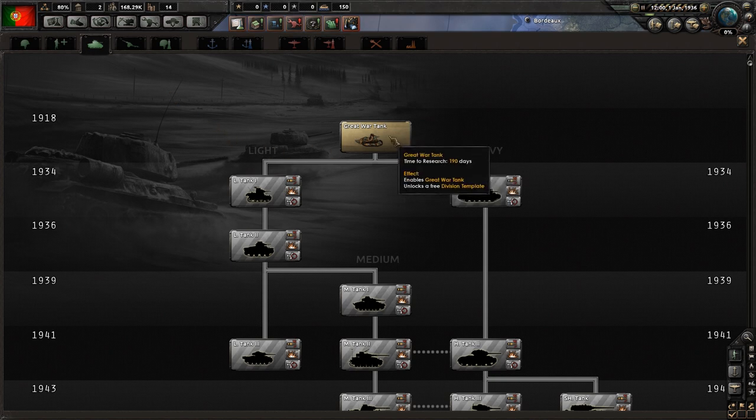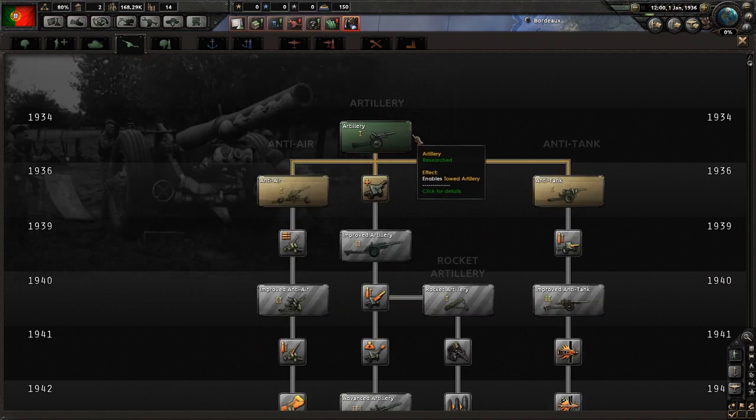For armor we're very behind - we don't even know how to make great war tanks, so we are significantly behind. If we want to go armor, we need to really start now and ramp it up very quickly. For artillery, we have some artillery but again a little bit behind.